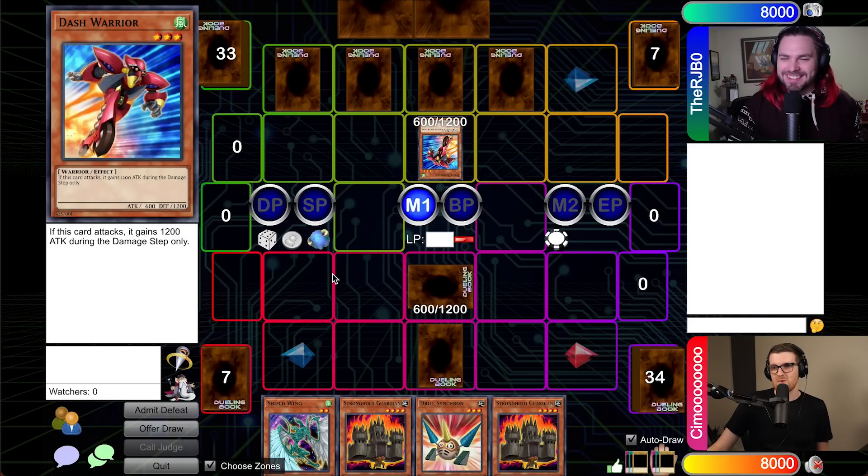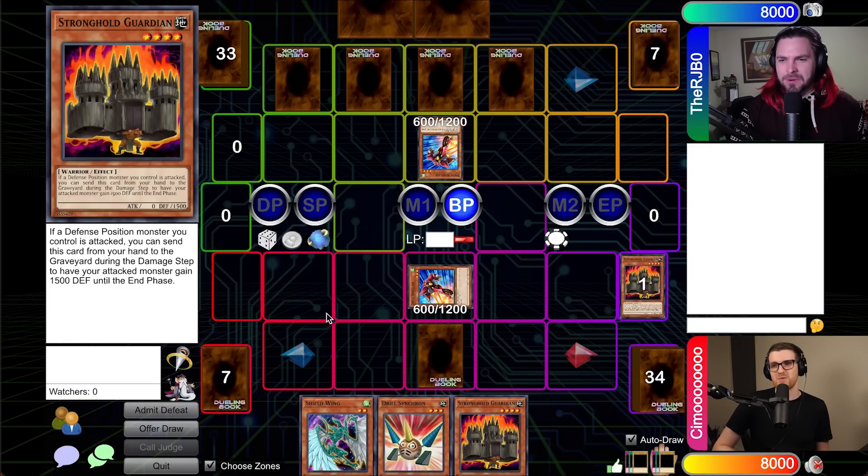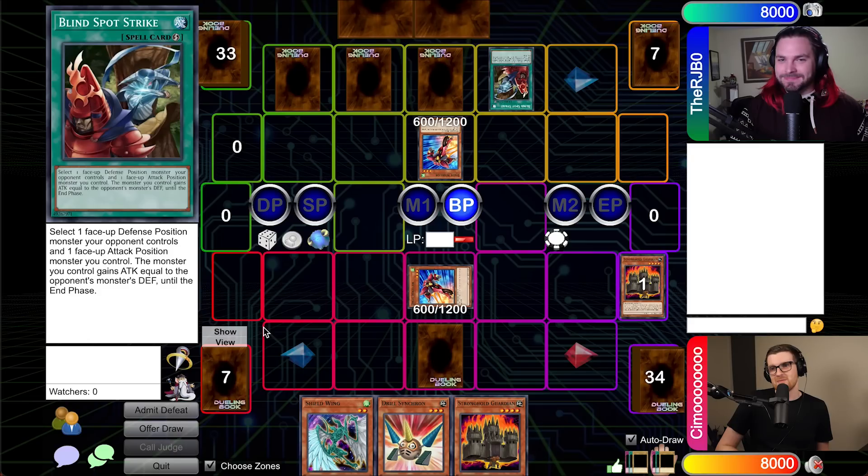We flip summon Dash Warrior. Let's go to battle phase — I'm going to attack into what is inevitably like your Shield Wing or something. It is my Dash Warrior. My Dash Warrior wins. Does it? Because in the damage step, I can discard Stronghold Guardian to give it 1,500 defense. That's 2,700 defense to my 1,800 attack. How's this one? My card resolves before yours, but I think I still have enough attack to get over it because you're at 2,700 and I'm at 3,000. Gains attack equal to monster's defense — you gain 1,200 to 3,000, and I'm at 2,700.